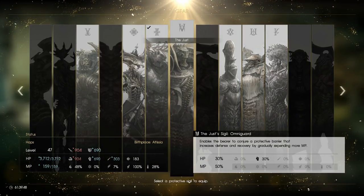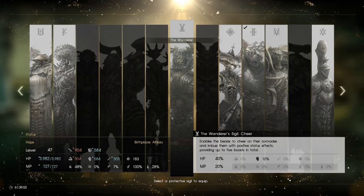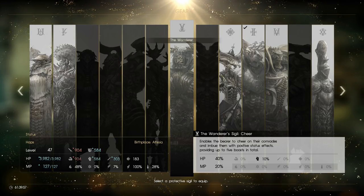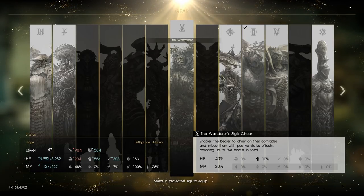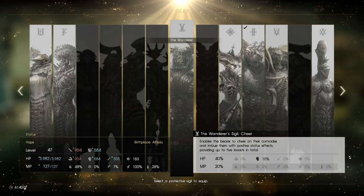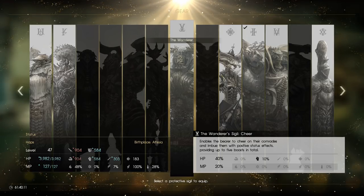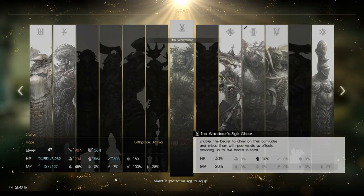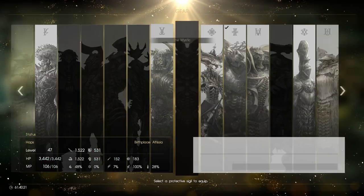You can unlock any of these at any point where you run into them in the power grid. The Wanderer sees buffs to your HP and MP, as well as a minor increase to your physical defense. It also replaces your offensive spell with the ability Cheer, which is a channeled skill that will gradually give buffs to everyone in your vicinity — all of your allies. It can give you any one of five different buffs. Personally, I don't think those buffs last long enough, and the Wanderer could use a little bit of a buff itself.